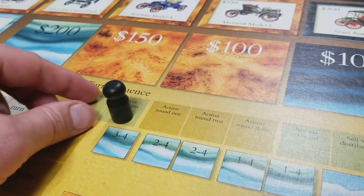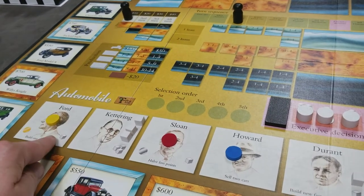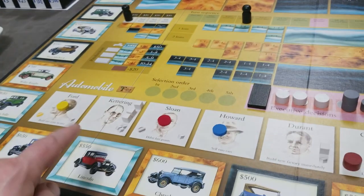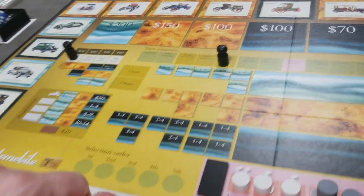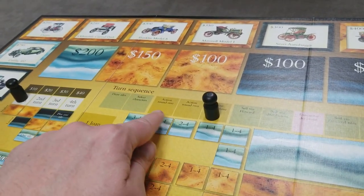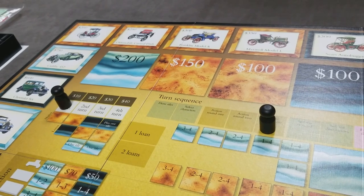Once players select their characters, we now move to the first action round. This is going to happen in character order — so yellow would take an action, red would take an action, blue would take an action. We would then advance to the second action round, again yellow, red, blue, and then the third action round for yellow, red, then blue. So over the course of one turn, players are going to get three actions. Since there are four rounds in the game, players are going to have a total of 12 actions throughout the game.